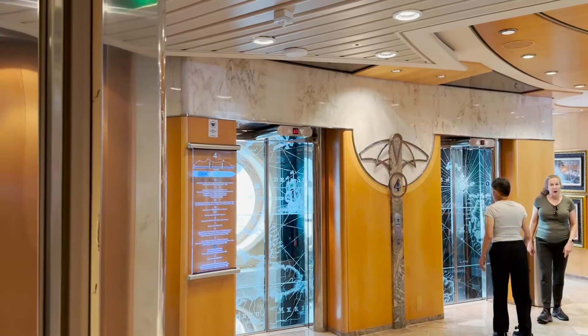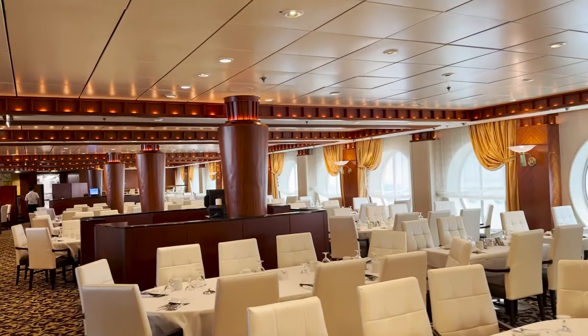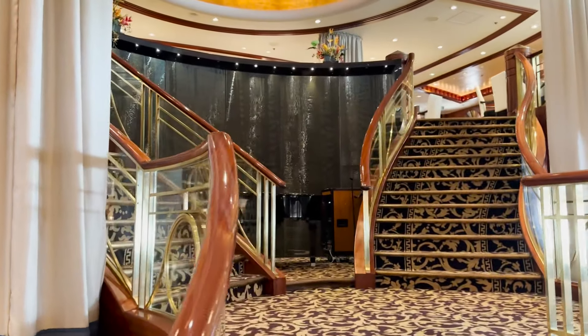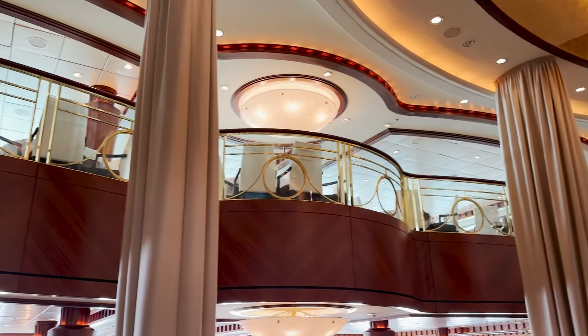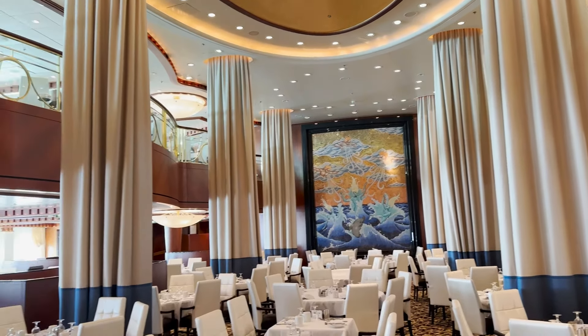Just past the centrum heading aft on the port side, we find the entrance to the main dining room — the Cascades dining room. They post the menu and hours for each meal service here every night. Inside, it's a pretty standard dining room setup with lots of tables and porthole windows on this deck, more floor-to-ceiling windows on higher decks. There's a nice staircase in the middle, a waterfall feature in the back, and it opens up to deck five above. Nice mural in the back as well.